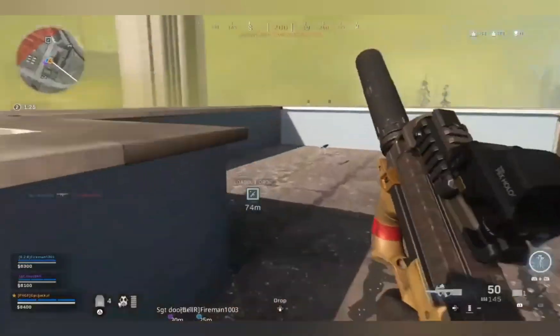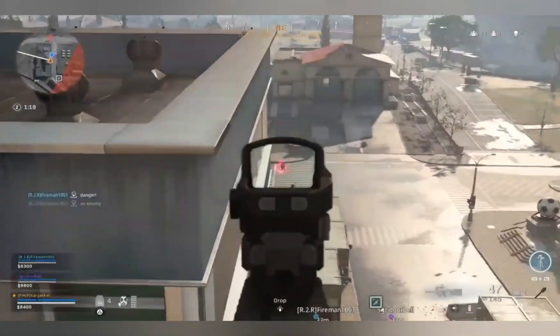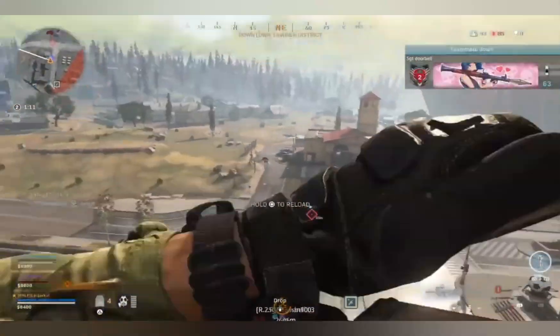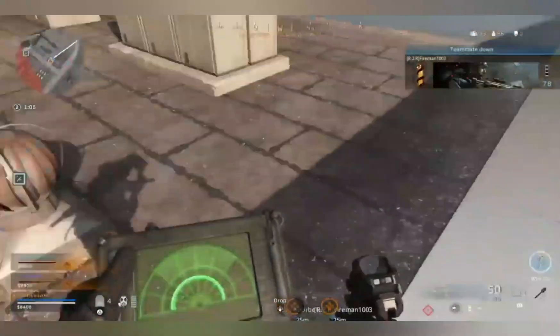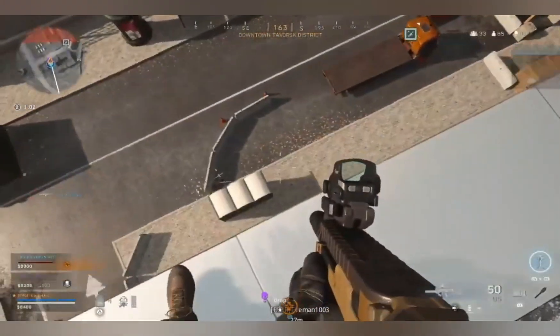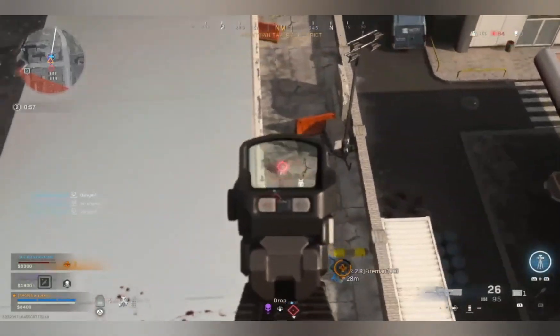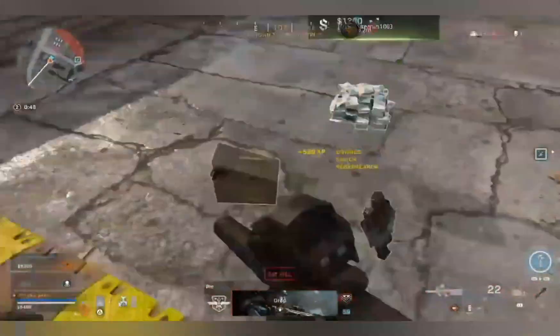What I think Call of Duty tried to slip by us is the fact that when you load into the game, the Warzone Modern Warfare title page has the dam with running water now. This could be a coincidence, but as you all know, the dam isn't a very popular landing spot — when I land there, there's very few teams, maybe one or two.